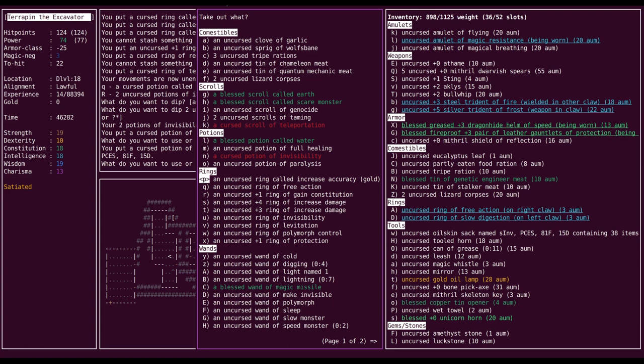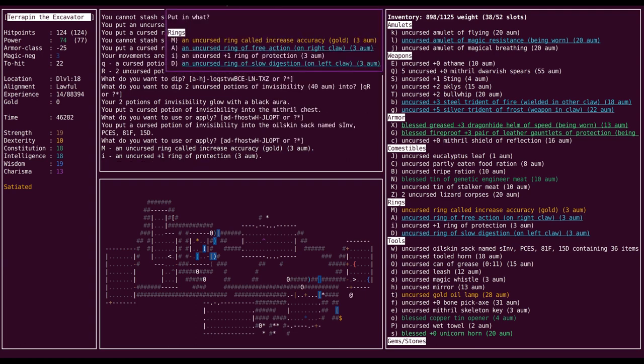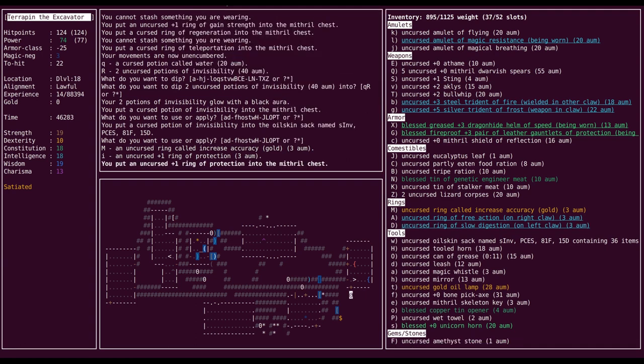I'm going to eat some rings — I should do that. And with that in mind, I should ID my increased accuracies so I know whether I should eat them for a bonus or whether they take away from my bonus. I'm actually going to just dump that in. What do we still need to ID? I'm curious about this magical dagger. Scrolls are always good to ID.